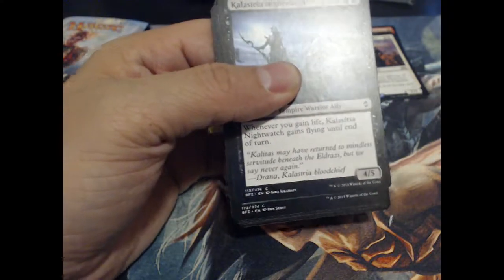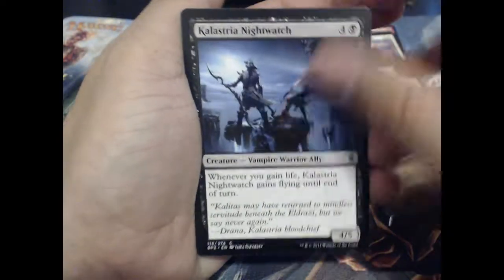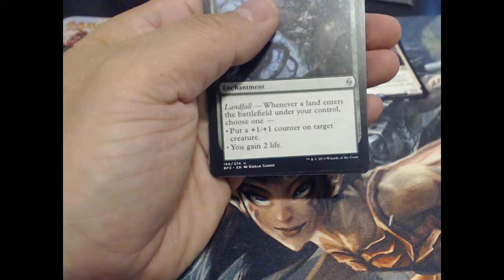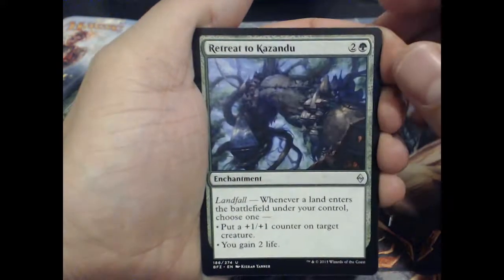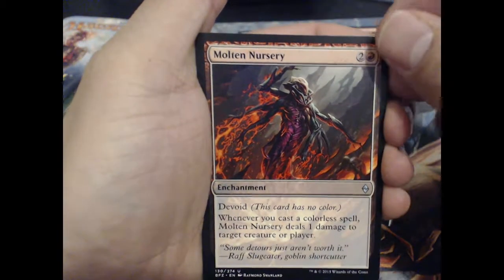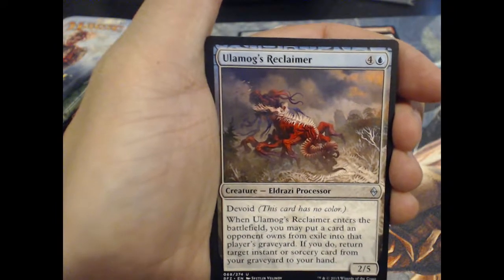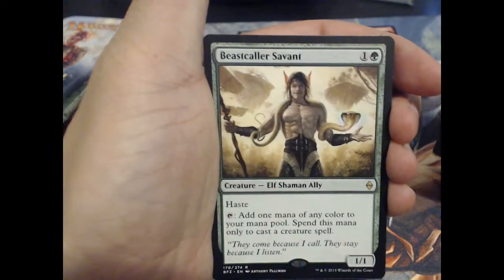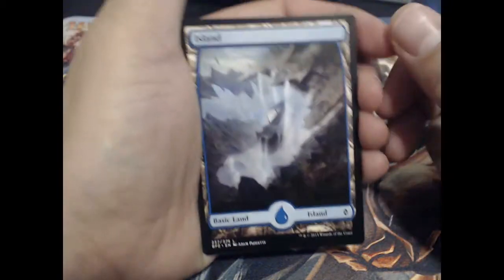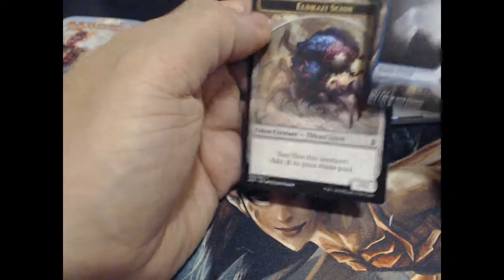BFZ. I think this is the first BFZ I'm opening on the channel, cool. I'll go straight to the uncommons, there we go. Retreat to Kazandu, Molten Nursery, Ulumog's Reclaimer, and Beastcaller Savant, with a full art island. And an Eldrazi Scion Token.